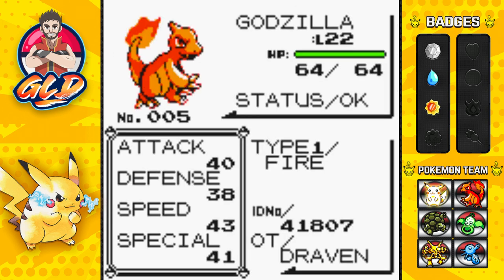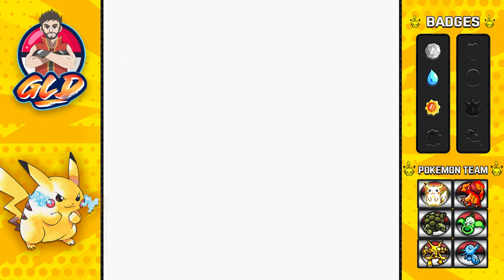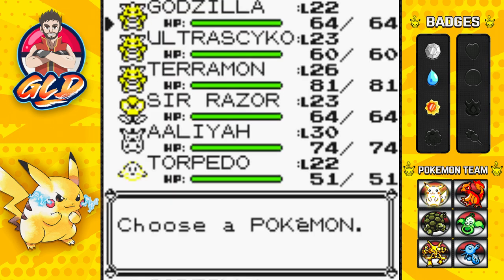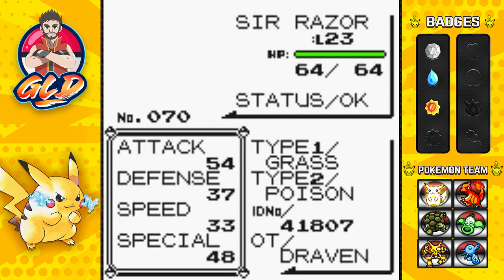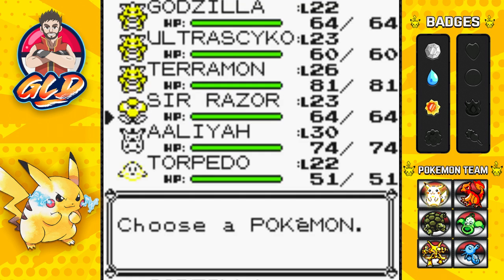As you can see, Godzilla right here was taught Dragon Rage from our Pokemon Blue walkthrough — the one we had as Draven XE7-Eleven. And we taught Sir Razor another move right here, Mega Drain, because why wait? Seriously, why wait?